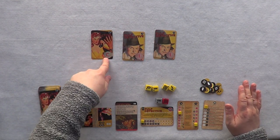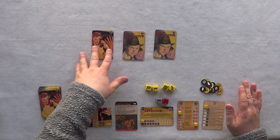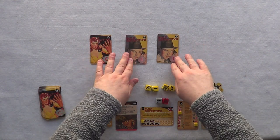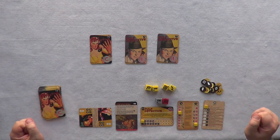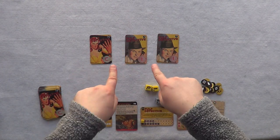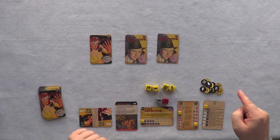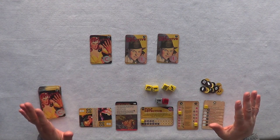You can roughly tell what the cards are by the letters. This one is a Cliffhanger, which usually gives more stamina. These two are Informers and will usually give clues. You have three options: one card you keep and play, one card goes back into the deck, and one card goes into a discard pile.